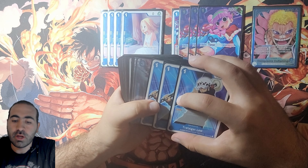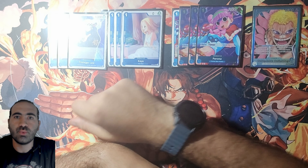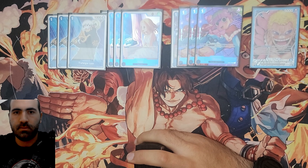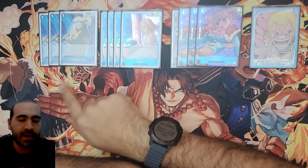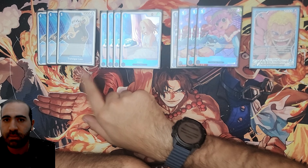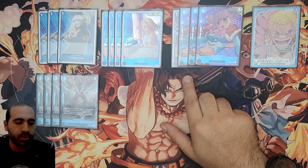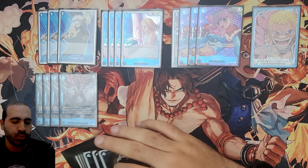Next up, we have three Laws. Law is the one-cost blocker and it's really, really good. You can play him off the top of your deck — that's really important. I'll be mentioning which cards you can play off the top so you can keep that in mind. Next up, we have four Doflamingos. Same ability as Perona, but he's also a blocker, and you can play him off the top as well.